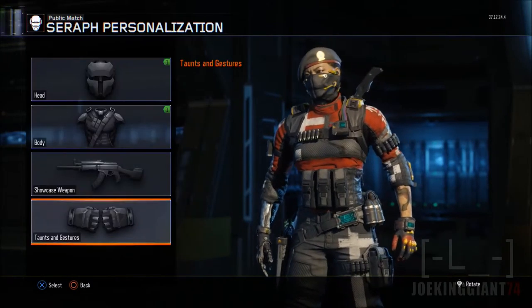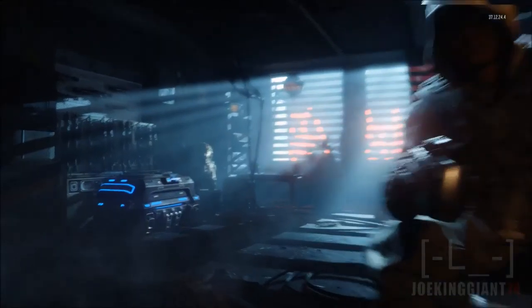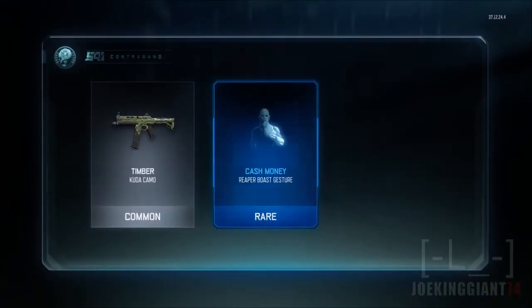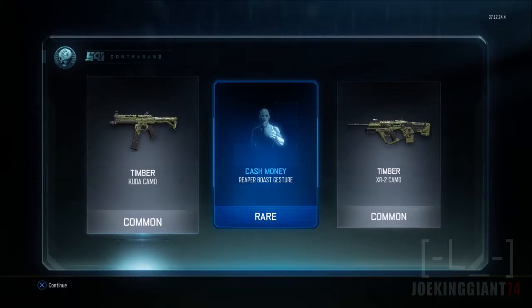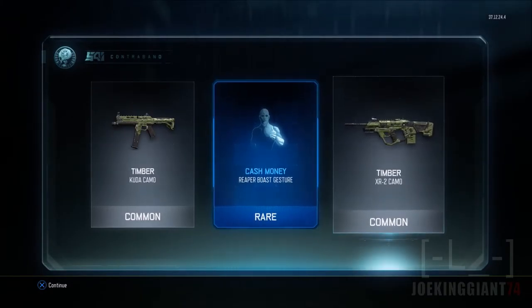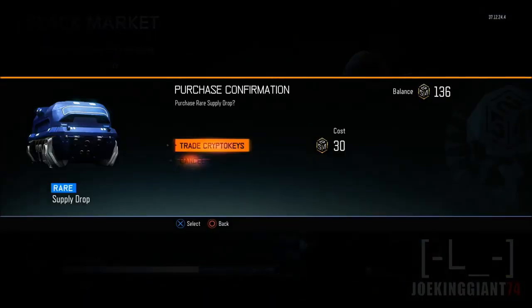Headshot — I guess it goes in order, which means we're gonna see the same gesture over and over again. Whatever. Next up we got a Timber camo for the Cuda — nah, it looks like throw-up. Rare Cash Money Reaper Boast gesture — I don't even use the Reaper, but I am planning to once I unlock some extra content for the Hive and Ruin characters.